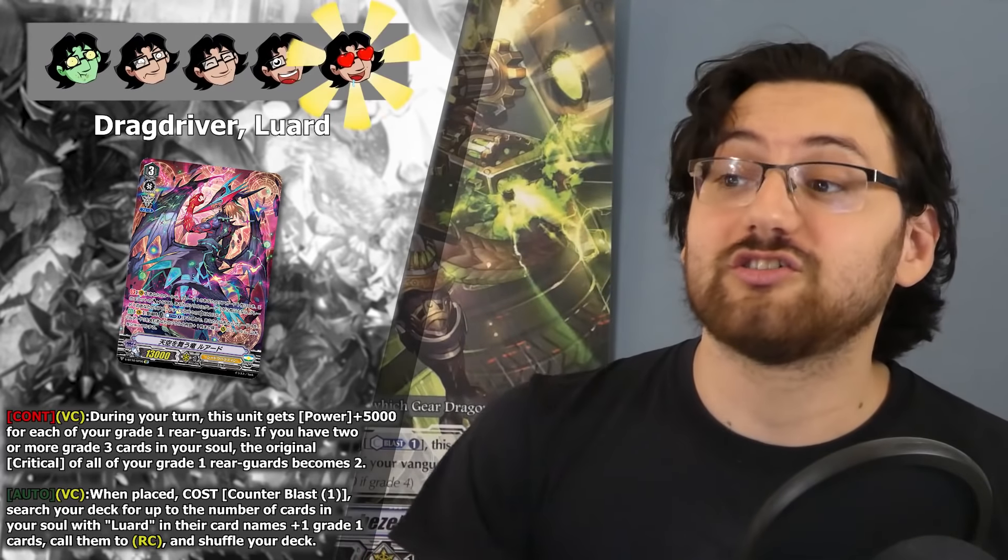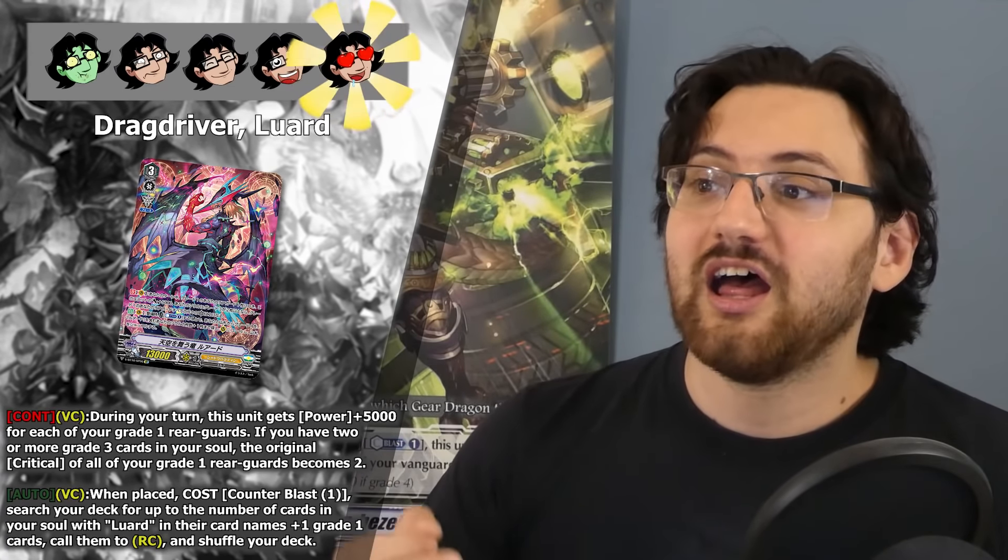You can already see how devastatingly powerful this whole deck is just by looking at the two Luard grade 3s. I would give Drag Driver Luard five stars as it's an incredibly powerful card that allows you to do all types of things. Before we go into the new grade ones, I want to clarify something. Even though these grade ones synergize automatically with Luard and can be searched on demand, that doesn't inherently make those grade ones better than they already are. These grade ones aren't specifically for Luard — they also have their role within Shadow Paladin as a whole clan. I'm going to rate these cards by what they provide to the clan as a whole. Yes they will be crazy with Luard, but any grade one is crazy with Luard because you have consistent access to them. That's the power of Luard, not the power of the grade ones themselves.